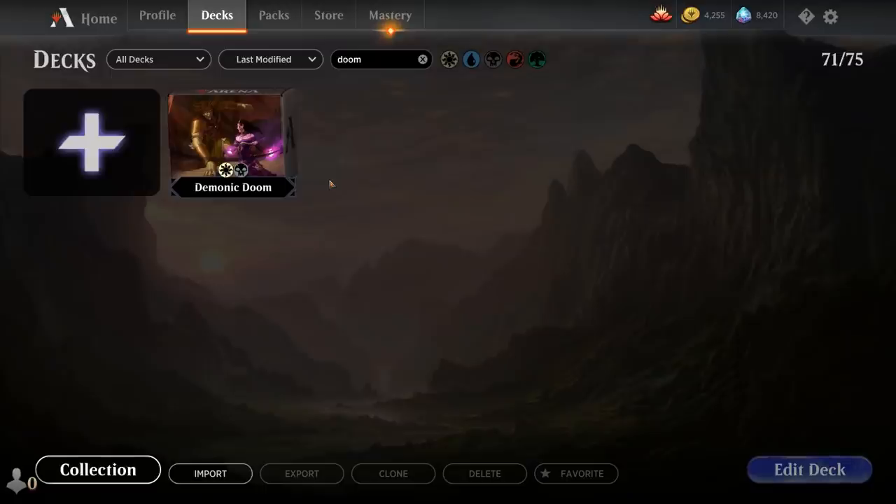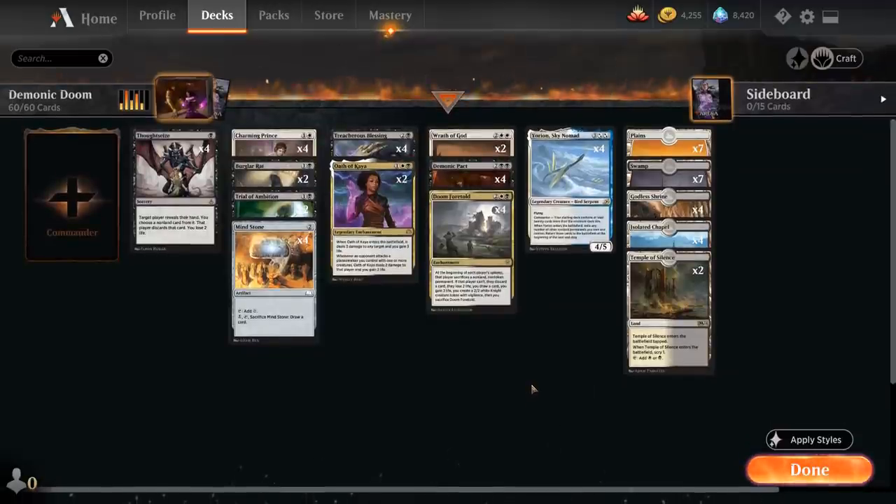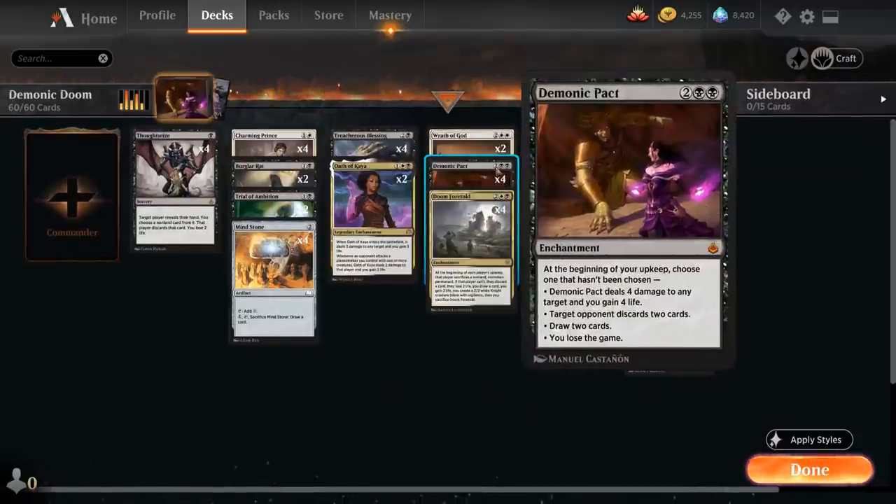Hello and welcome to another Magic Arena gameplay video. Today we're taking a look at another historic deck. Amonkhet Remastered has released on Arena, which means we've got a whole bunch of new cards to work with for our historic decks. As voted on by my supporters on Patreon, today we're taking a look at a Demonic Pact deck, and Demonic Pact is one of my all-time favorite cards.